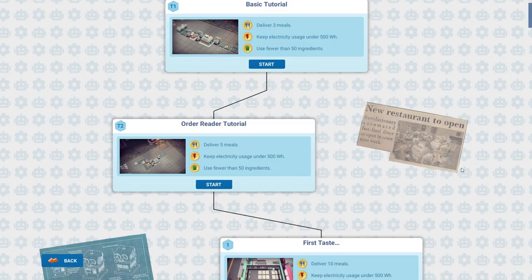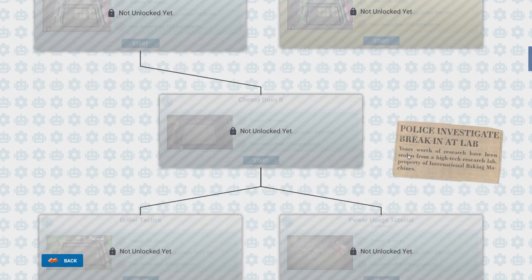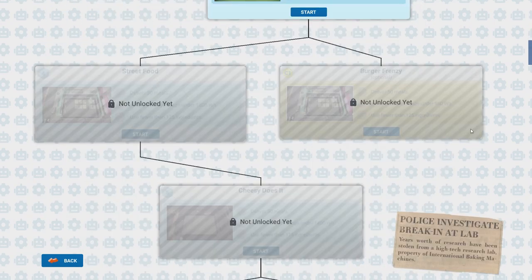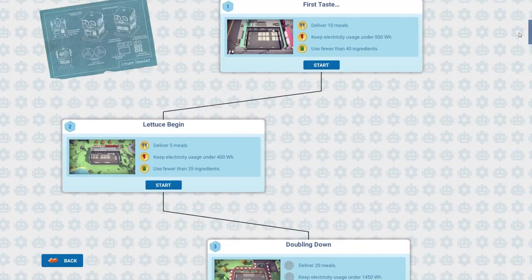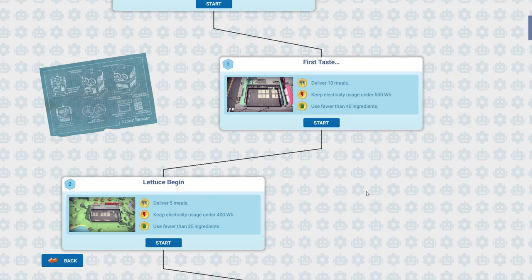On the campaign screen there are little news snippets giving us a glimpse into the story. One says 'New restaurant to open — revolutionary automated fast food diner to open in town next week.' Further down there's one that says 'Police investigate break-in at lab — years worth of research have been stolen from a high-tech research lab, property of International Baking Machines.' So somebody broke in and nicked the robots, and now they've become sentient and are making their own restaurant empire. I'll keep the rest for later to avoid spoiling the story.